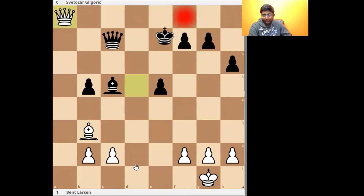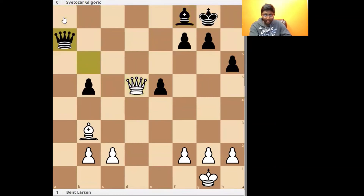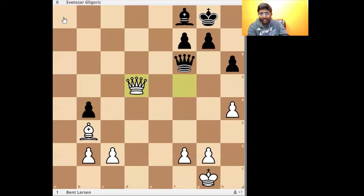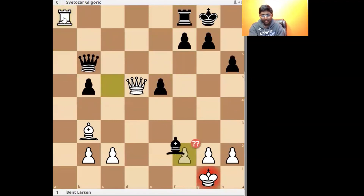This ending is kind of unclear. Black can also continue with Rook e8, Queen a8, Bishop f8, Queen d5, and Queen a7, trying for a defense like this, but white will just consistently ignore the queen trade and will be slightly better. So Rook e8, Bishop takes f2 — going back to the game.